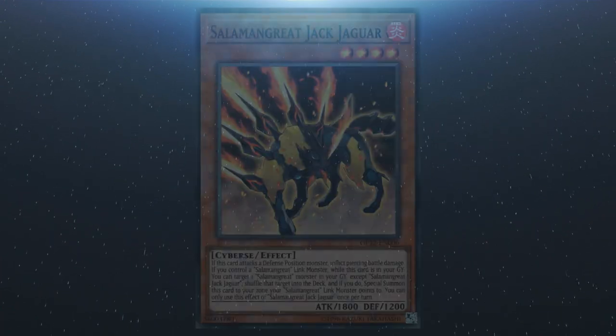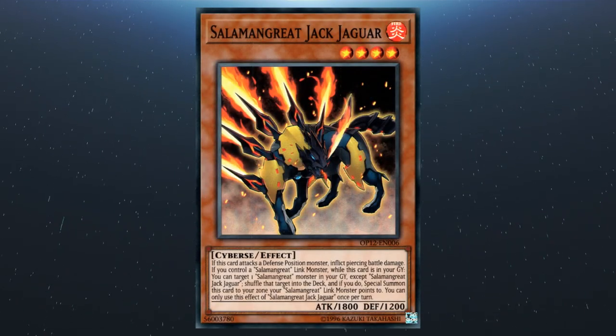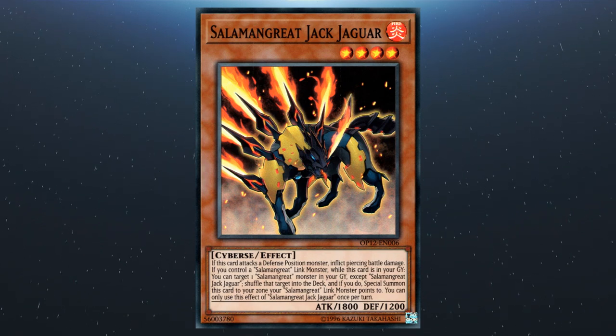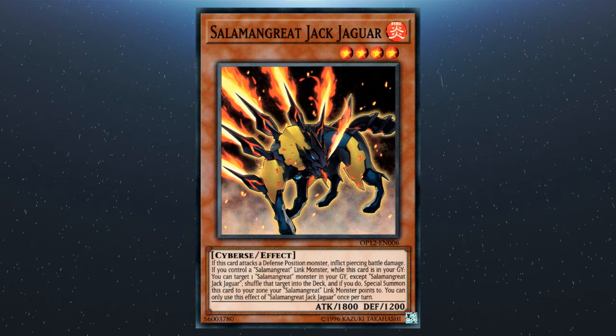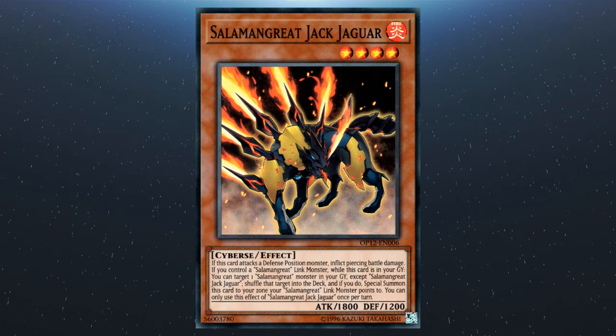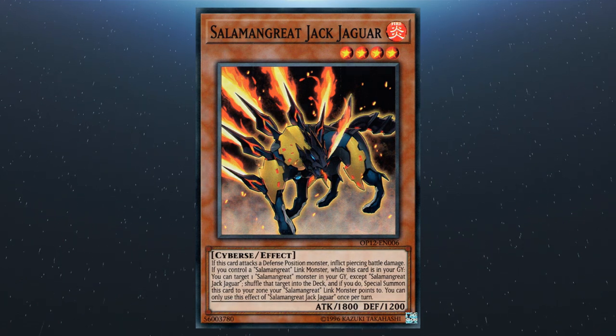Next up we have Salamangreat Jack Jaguar. This card inflicts piercing damage. If you control a Salamangreat link monster while this card is in your graveyard, you can return a Salamangreat monster from your graveyard to the deck (except itself) and special summon this to a zone that Salamangreat link monster points to. This effect is a hard once per turn.